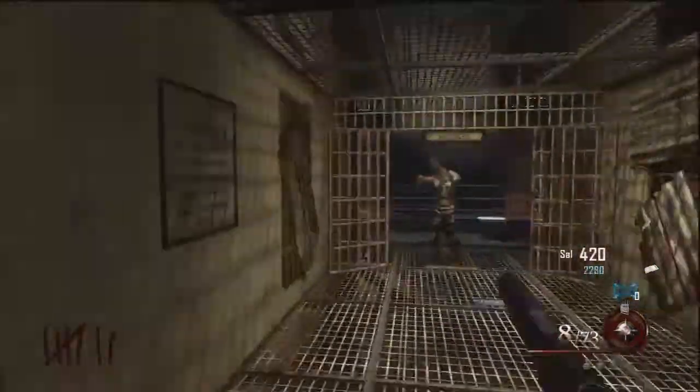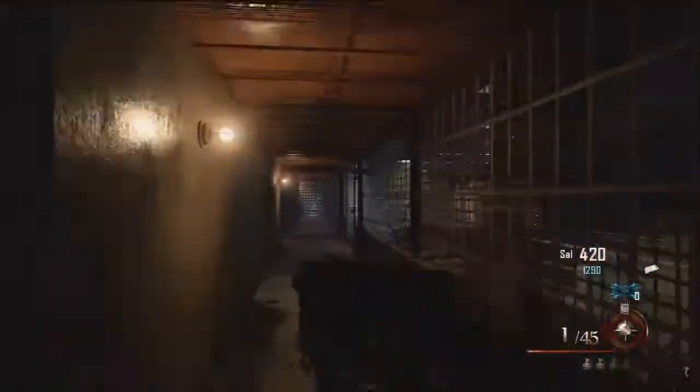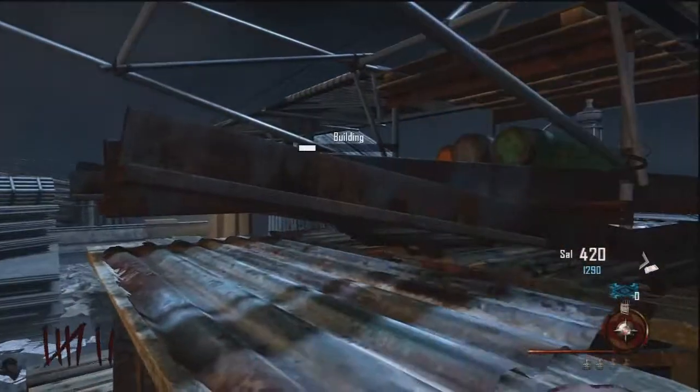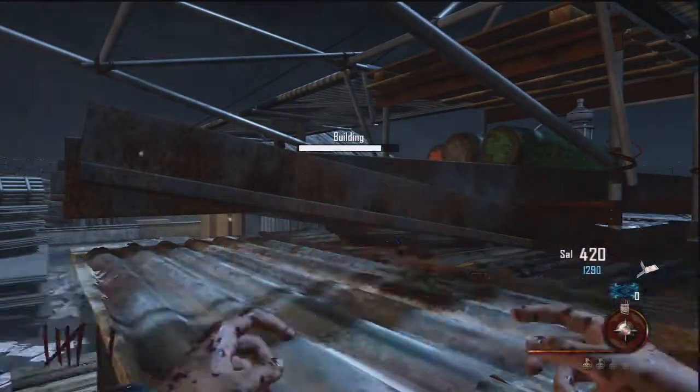I'm going to fast forward here, but all you have to do is come back up to the infirmary, go upstairs, go through the green room, and go to the roof. Build that plane and congratulations guys — you completed the easter egg!